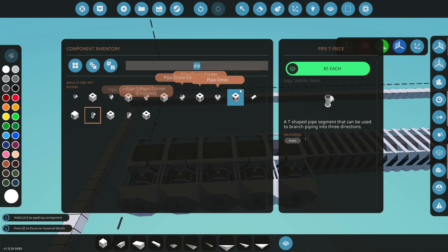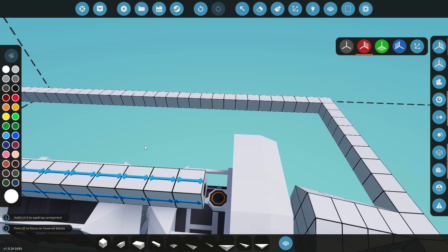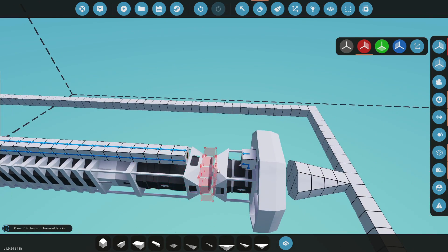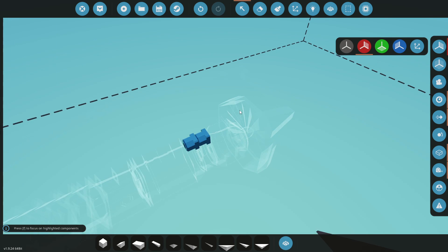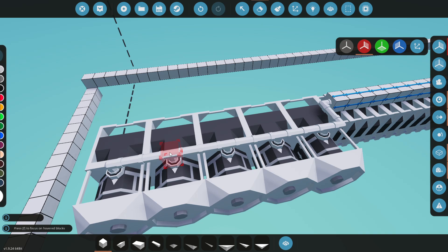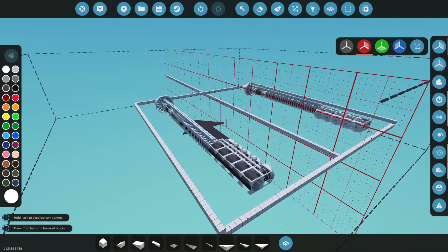We'll grab a couple of T-pieces, run a T-piece through there, then elbow it back around so things are nice and neat. We'll grab the straight enclosed pipe and an angle for this corner. Our RPS is locked in. Now let's put in a clutch, a couple of gearboxes facing towards the engine, and I'll turn one of them to a 3-to-1 ratio off the start.